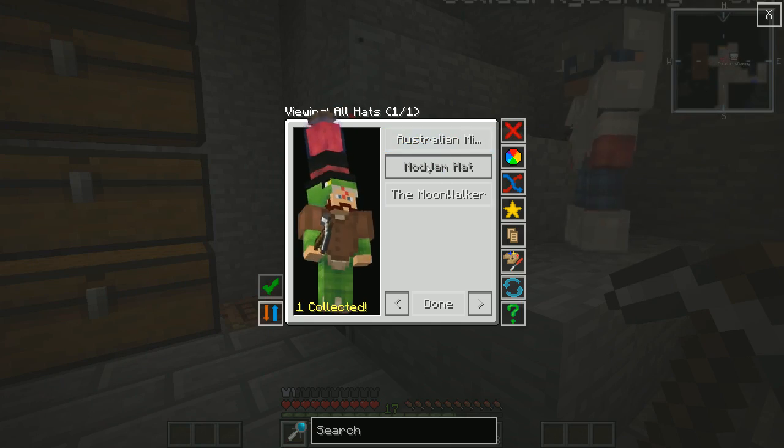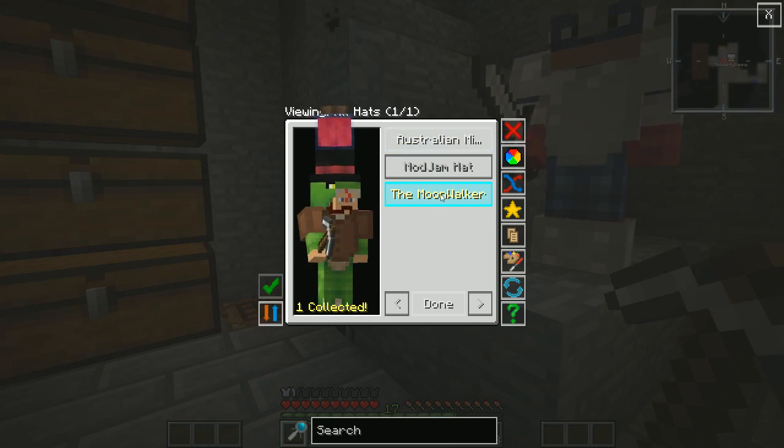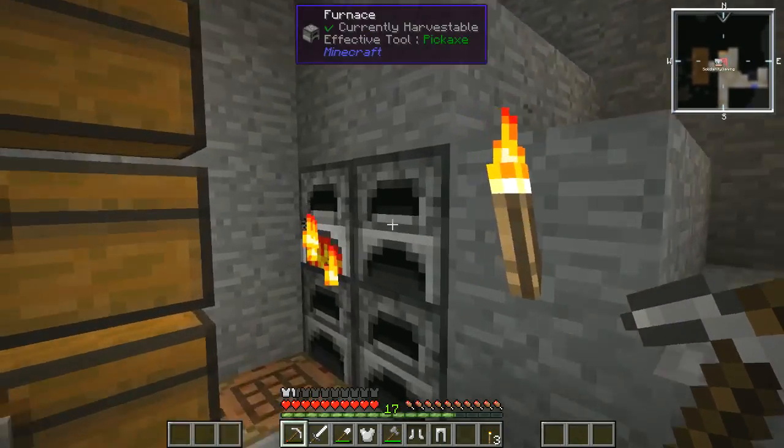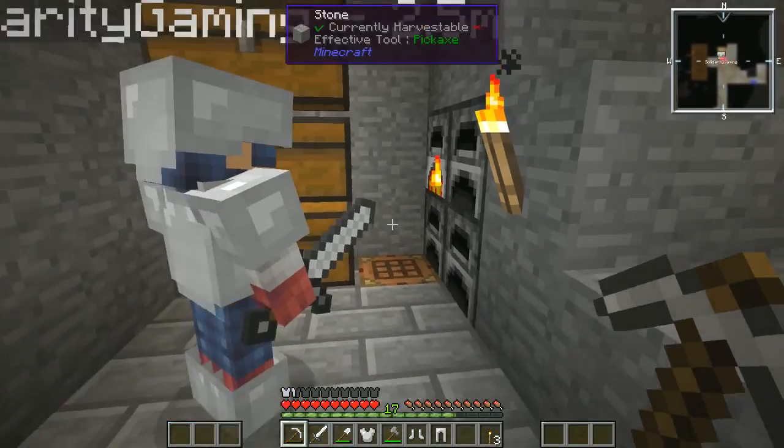I've got hats — I've got the Mod Jam one which I don't like, it's a brain in a jar. I don't want to cheat it in though. In case the hats menu doesn't come back up, I'm going to stick with my moonwalker one.